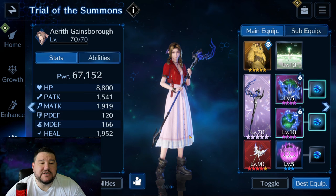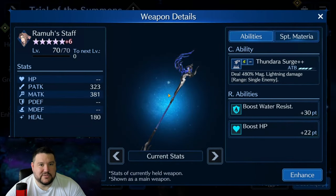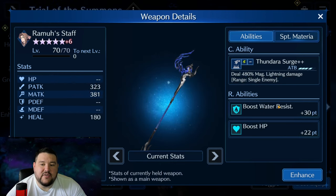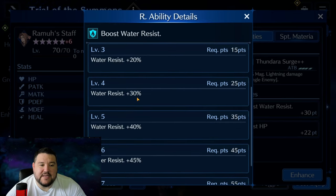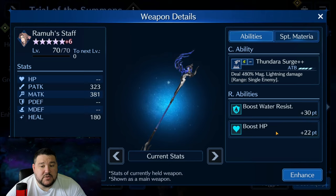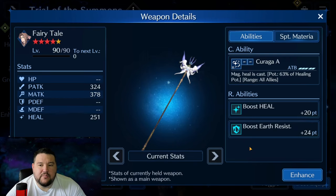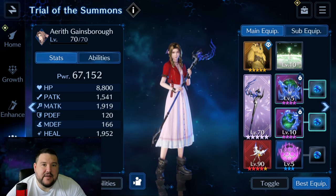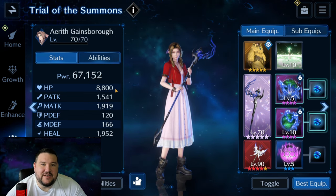Now coming over to Aerith — she's going to be our tank. So I made sure to give her the least amount of HP; that is important. I also equipped her main hand with Ramu's Staff, which I've never done before. I did that because of this water resist — 30 points without having to have it in a secondary slot is a big deal. That will give her a lot of water resist. I also have another water resist weapon on her as a sub weapon, but these 30 points give 30% right out the gate as a main weapon. It also gives boost HP, which is important. Just kind of finagle the stats to where she's the lowest HP but still has a respectable amount.